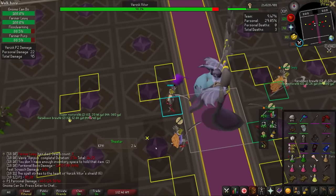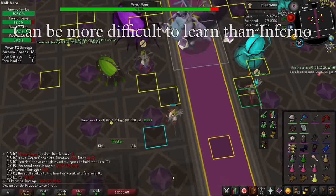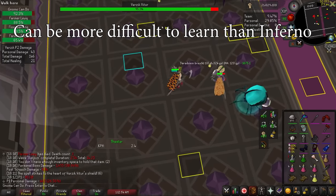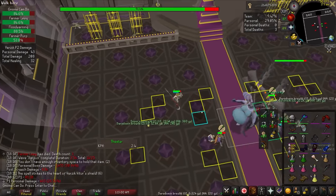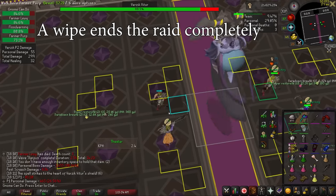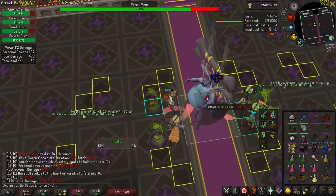The Theater of Blood is one of, if not the hardest, PVM encounter to learn in the game. If learning with low kill count randoms, I would consider it more difficult to learn how to get consistent completions than the Inferno, and this is because making a single mistake in the raid can end in your entire team getting wiped. It's much harder to learn than Cox because when your team wipes, you have to start over, which makes learning Verzik at the end of the raid an absolute nightmare.